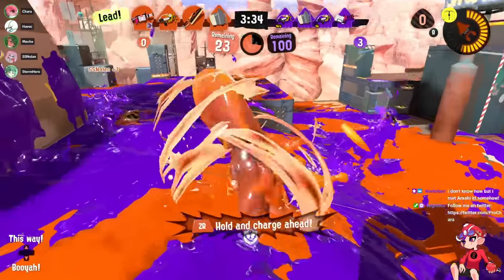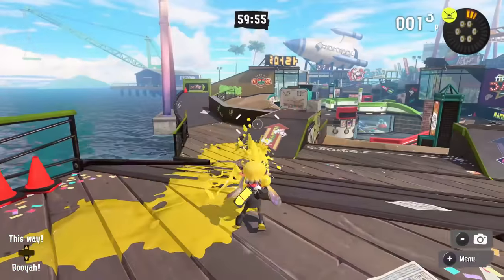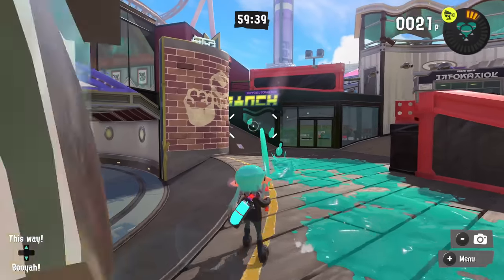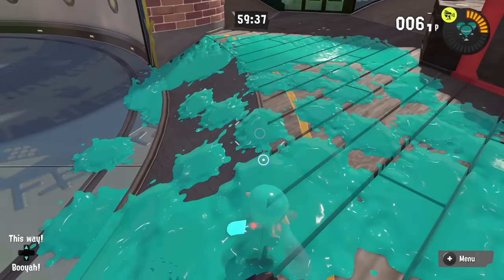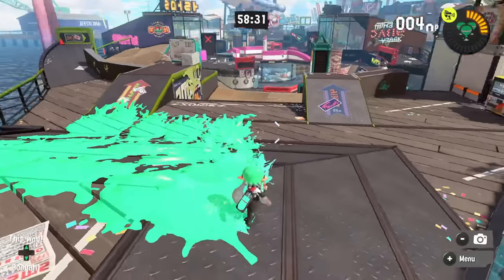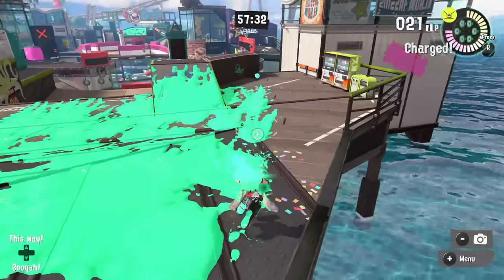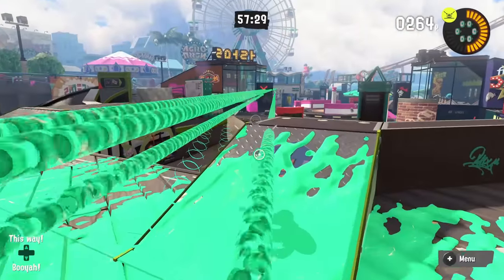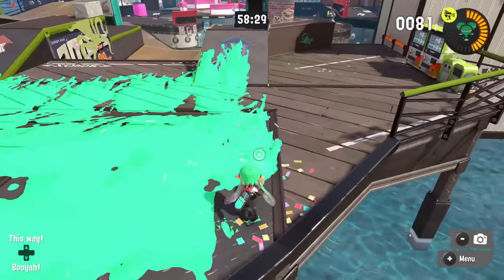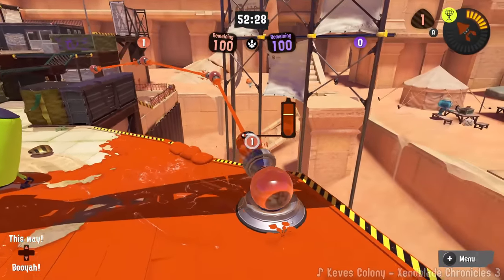Another thing worth noting for shooters — and a few other weapons like dualies — is effective painting tech. For example with the N-ZAP, if you shoot and strafe to the left there'll be noticeable holes in your paint trail. You can fix this significantly by moving up and down slightly while strafing, painting more efficiently, covering areas better, and charging your special faster. Efficient paint is also useful when using spawn paint to charge a special, since you want to leave some of it for defending later.